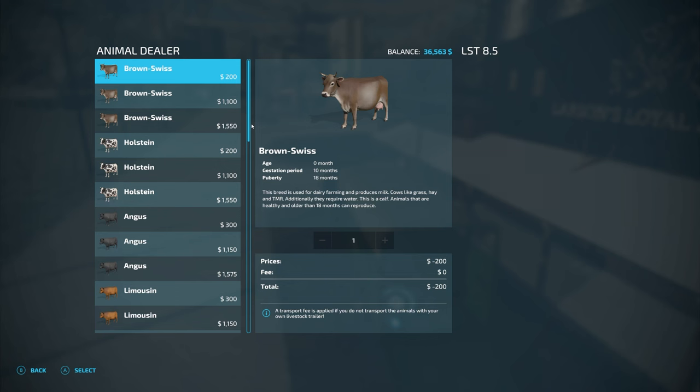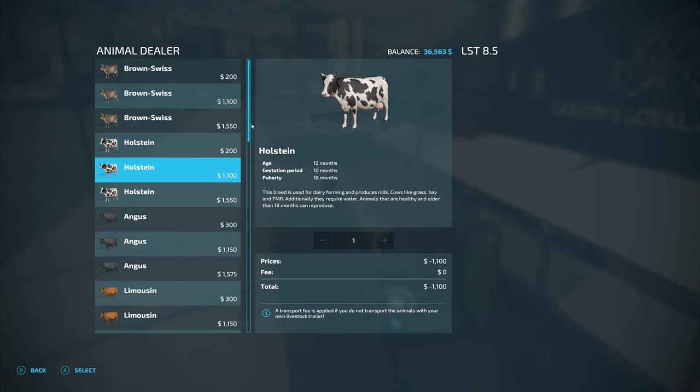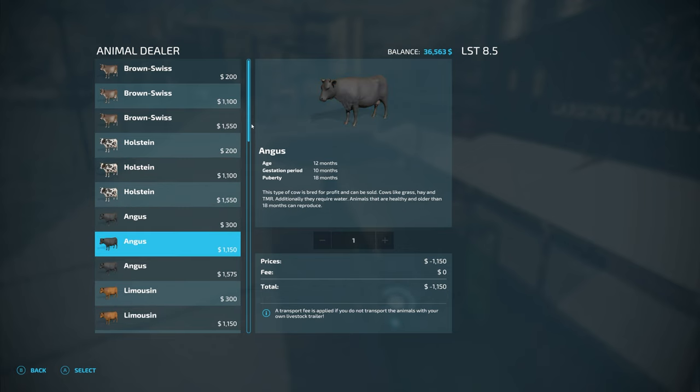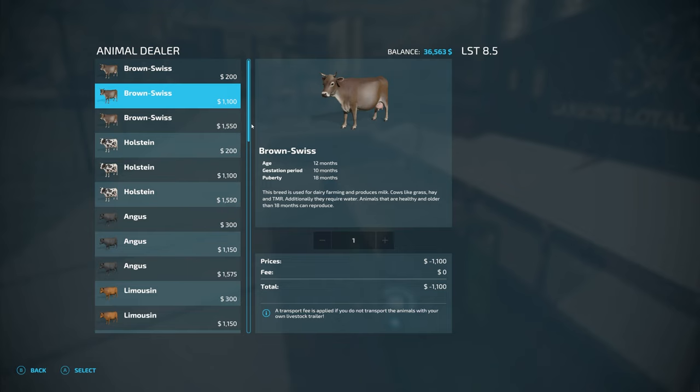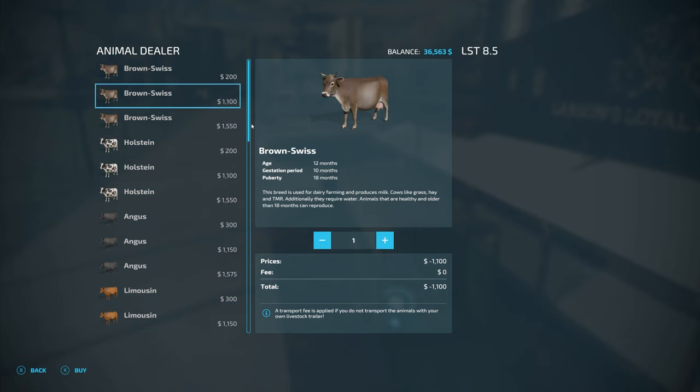Let's get some cows. I normally get Holsteins, and I do like the Holsteins because that's what I know, but we're going to go with the Brown Swiss on this playthrough. We could get the baby ones, but that's going to take them so long to start producing anything. Let's get the mid-range cows here.